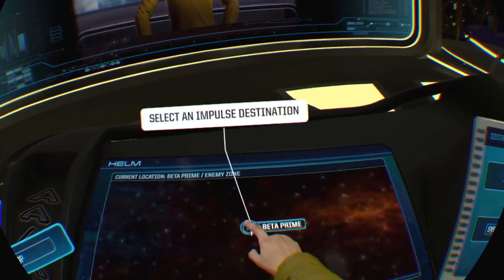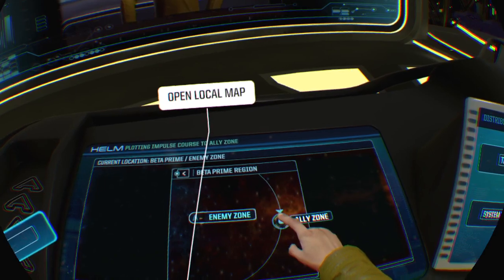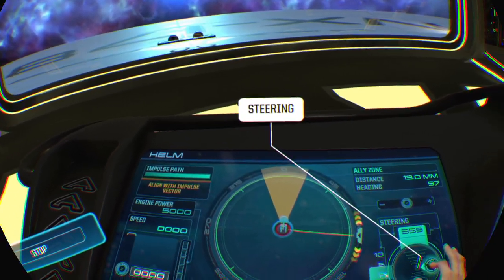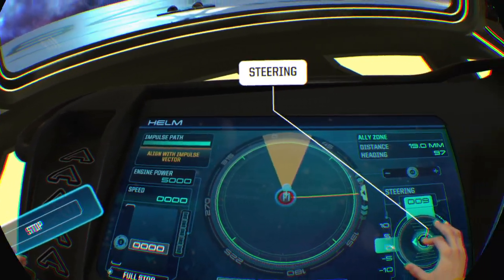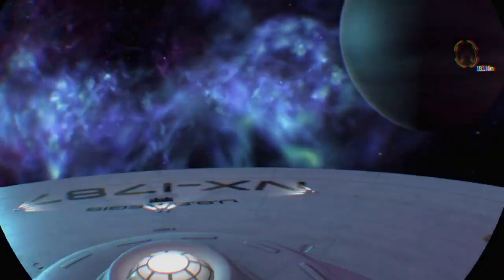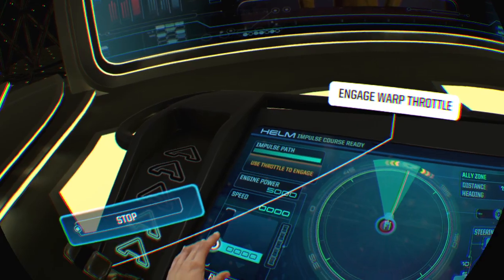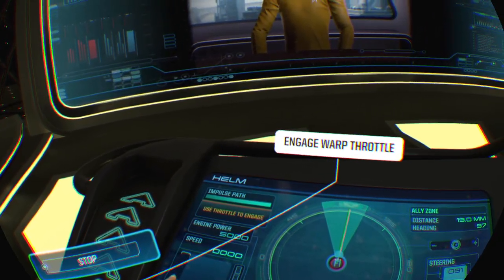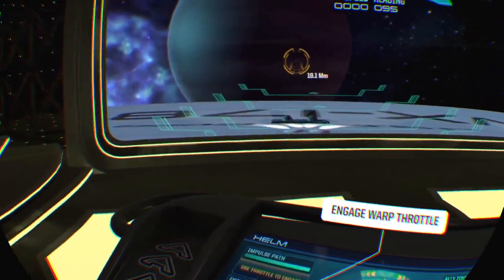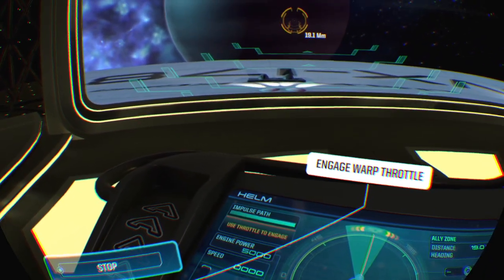Select any point of interest in the star system to plot a course to that destination. If I select Beta Prime and press Ally Zone, then return to the local view and steer the ship to line up with your plotted course. It also takes time to plot the course, as mentioned when I did it as captain. We'll just plot a course now, and after we plot a course, the ship's computer will automatically follow the course you plot. After plotting, you have to line up to the vector and then engage with the throttle. We can engage right now.